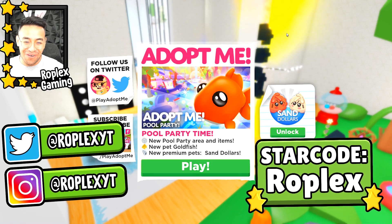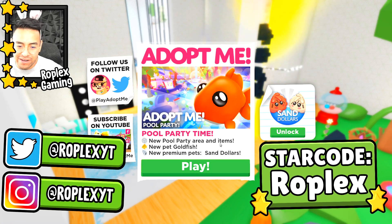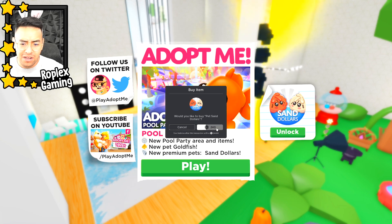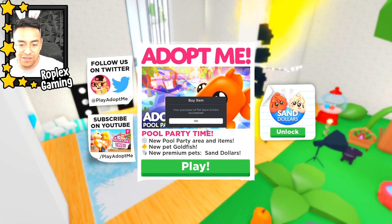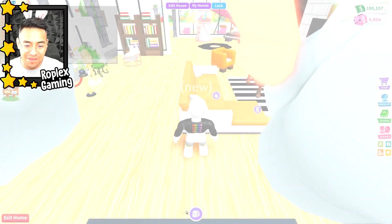This update is gonna be so cool — I don't know if they redid the whole map or something, but it says new pool party area, new pet goldfish, new premium pets, sand dollars. So these are some premium pets right here. Let's go ahead and buy a couple, we're gonna trade them away, and I really want to check out the new pool party area — I think it's the spa area that they redid. Let's go check it out.